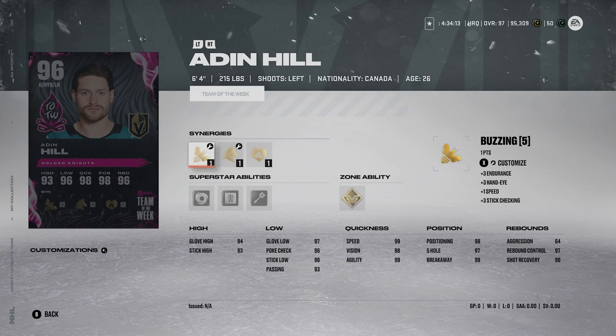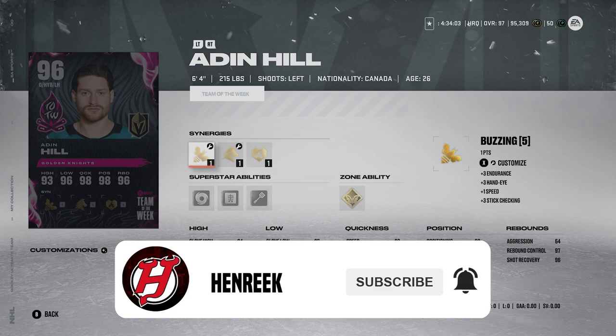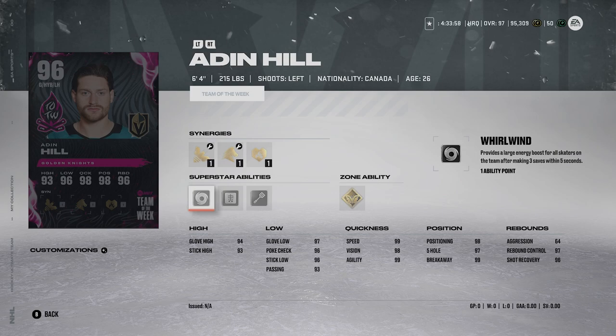Starting off with the first goalie, it's the Stanley Cup Champion Aiden Hill, Team of the Week 96 overall edition. Why do I like this card? Well, he's 6'4", 215 pounds. Hill has played well in this game before, it's not anything new, and he's got great abilities. He's got Silver Whirlwind — that's a funny one, I'll be honest — you really just shouldn't activate that one. Silver X-Ray I would crank on; less impact to goalie vision screens, and that can help for sure.